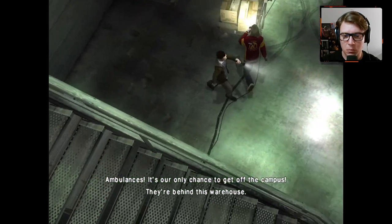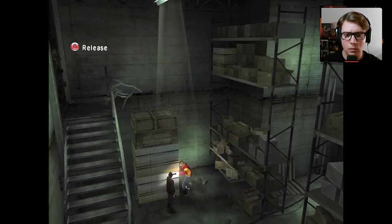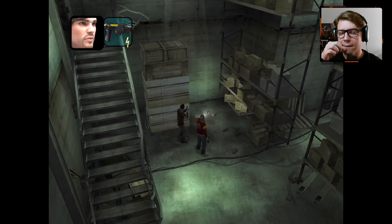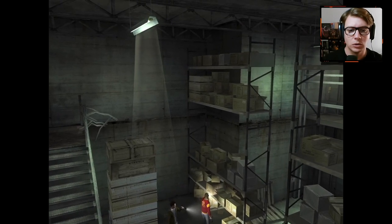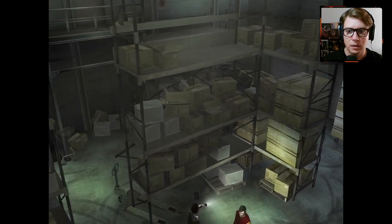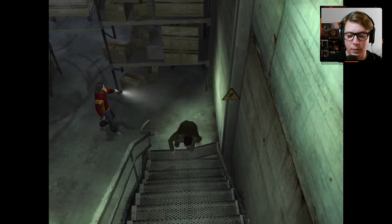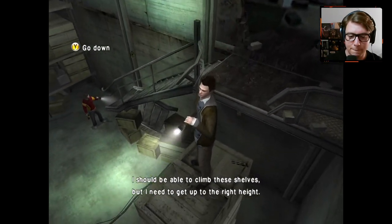Ambulances — it's our only chance to get off campus. They're behind this warehouse. This dude's an acrobat, so I bet there's some climbing involved. There's that safe spot. Which seems kind of dumb — I feel like anyone could just climb these things, but whatever. So how does he... oh, he can climb back up. Okay, good. His acrobatic abilities will make him get across this. Can he make that jump up? I should be able to climb these shelves, but I need to get up to the right height.